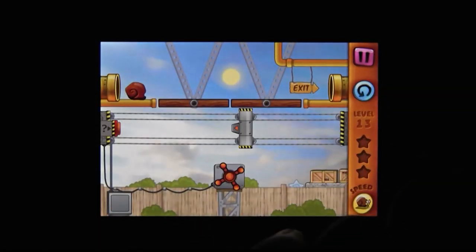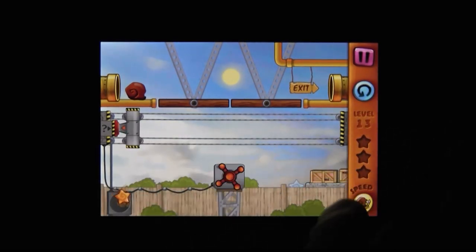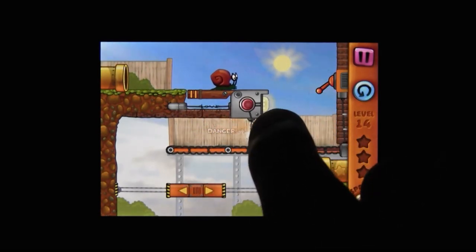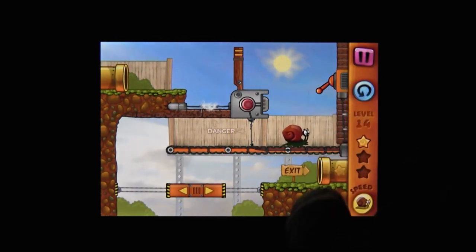There are sixty levels in Snail Bob, each progressively more challenging and elaborate than the last. Of course, there's a bit more to the puzzles than finding the exit. There are also three little stars hidden in each level, so as you're flipping your levers and operating machines, you have to find those stars as well. And the more you can collect, the more crap you unlock.